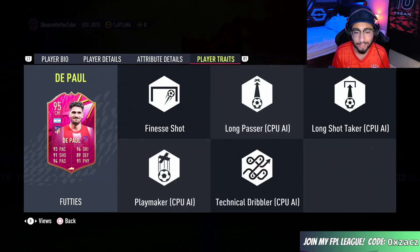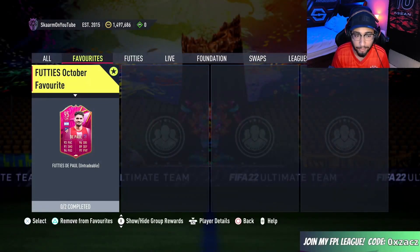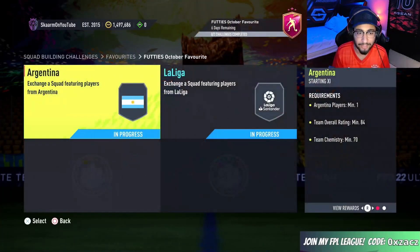In terms of traits, he has the finesse shot trait which is pretty good. When you look at the in-game stats, it's greens all around — not much to say about the card, he just looks fantastic in every single category. The SBC is going to cost you guys 111,000 coins to complete.